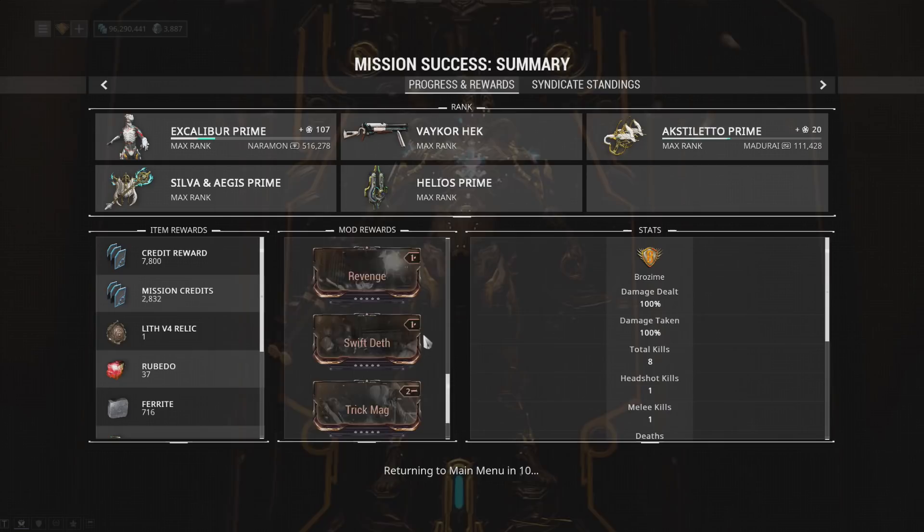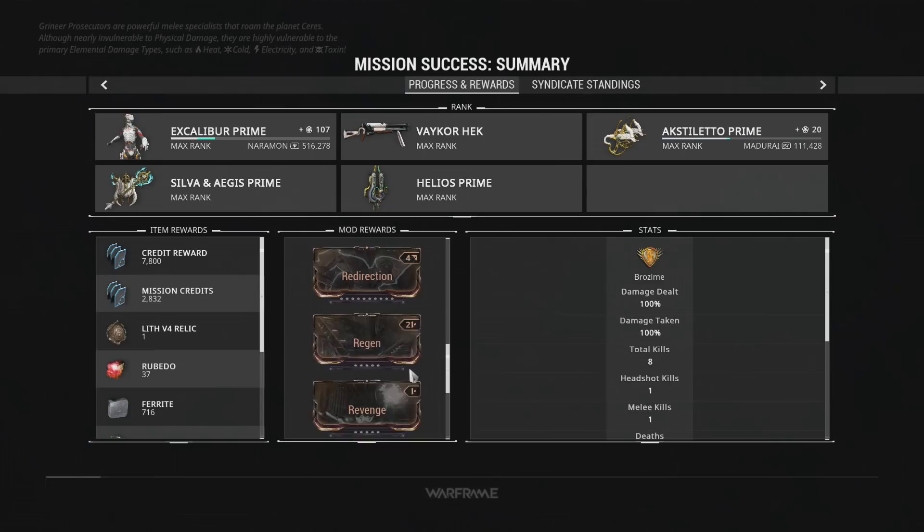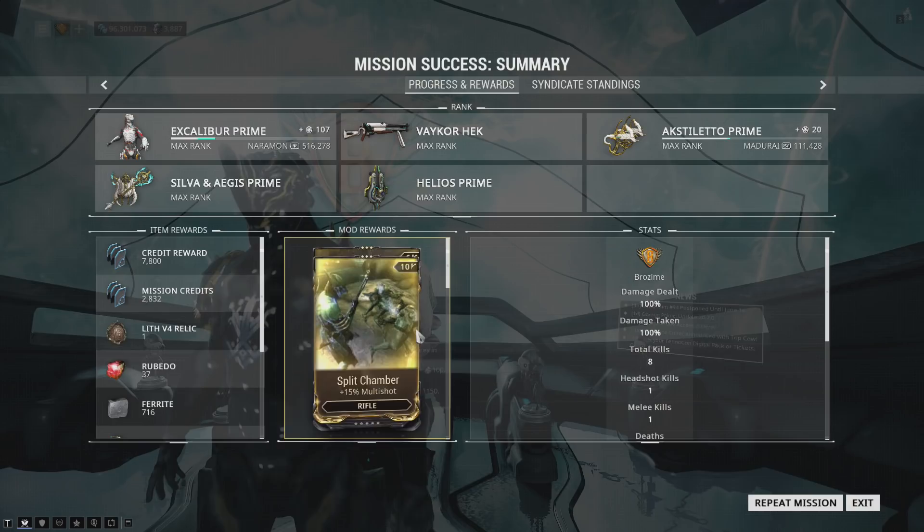We got Intensify and Split Chamber out of that treasure room, which pretty commonly spawns on this mission, plus more general mods you're going to want: True Steel, Redirection, Regen is solid, Organ Shatter is needed, Cryo Rounds if you don't have it as a basic elemental. Lots of good stuff. And as a bonus from this capture mission we nabbed a relic, so there are further bonuses for running these missions.